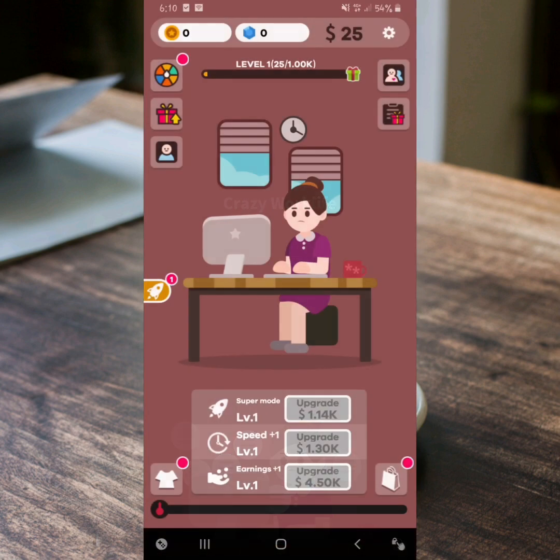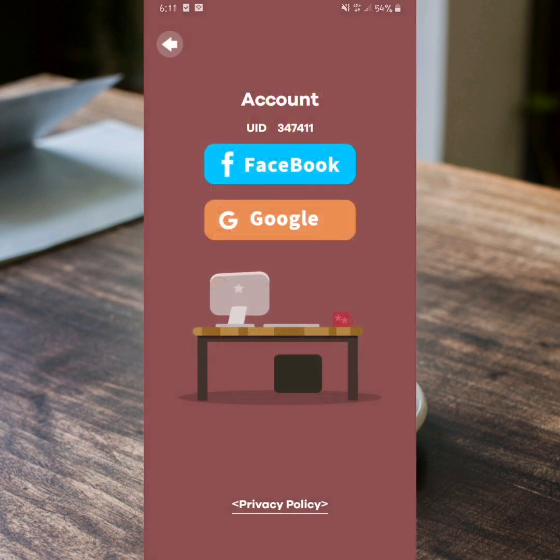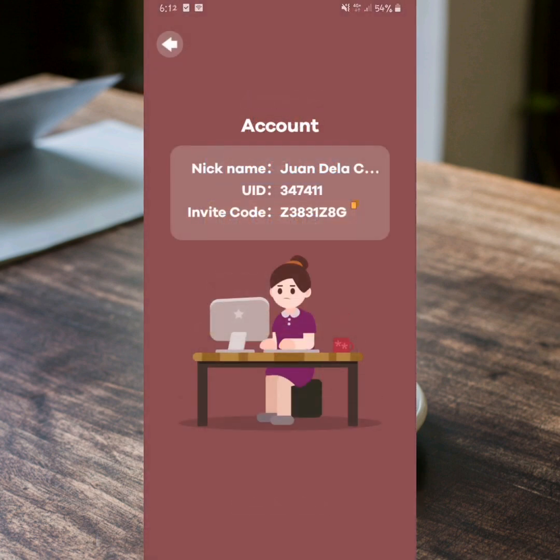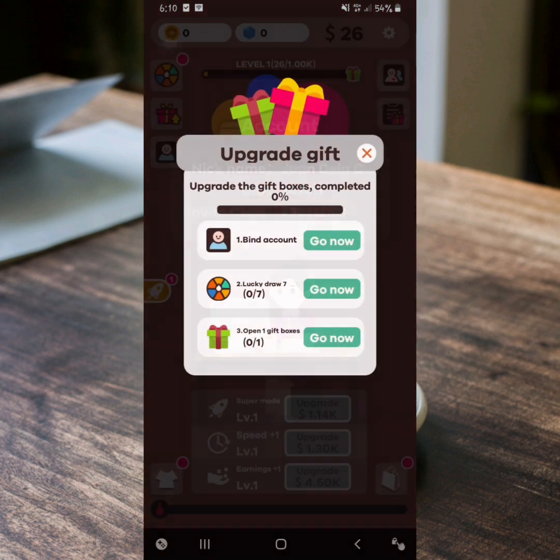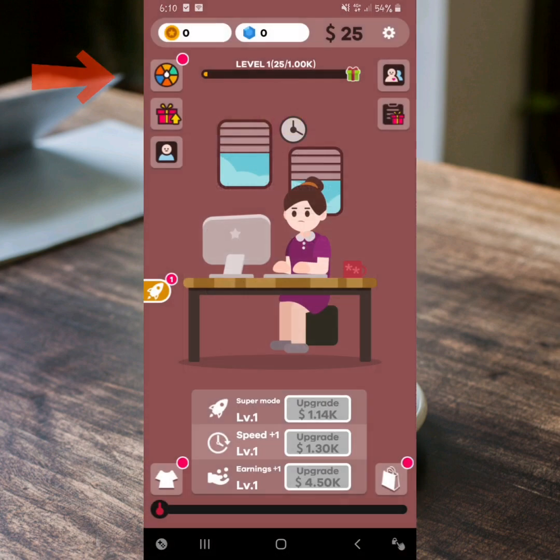Bago po tayo maglaro, kailangan nyo po muna gawin ang mga sumusunod para lumabas po ang withdrawal button. Una, bind your account — either Facebook or Google. Pangalawa, spin the lucky draw 7 times. At ang pangatlo, open the gift box for the first time, so need nyo po muna maklear ang level 1 para makatanggap kayo ng gift box.